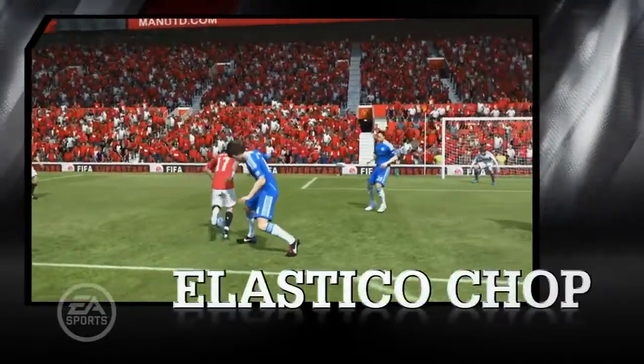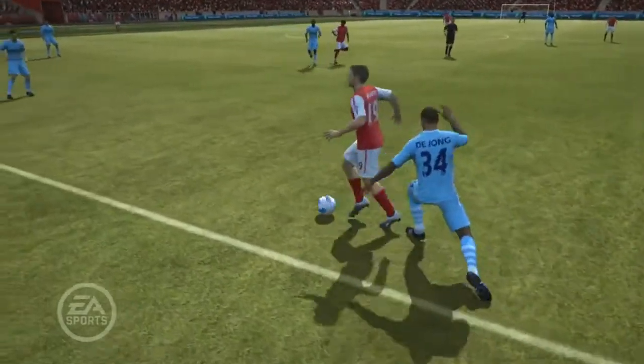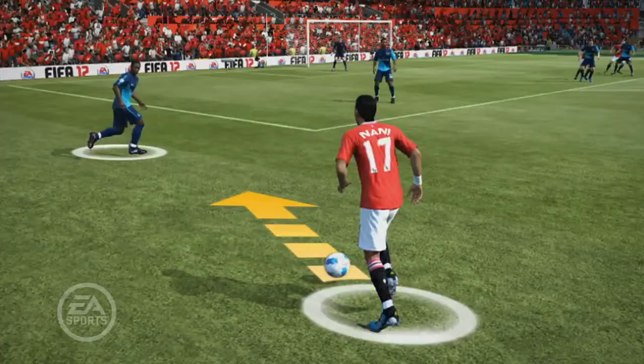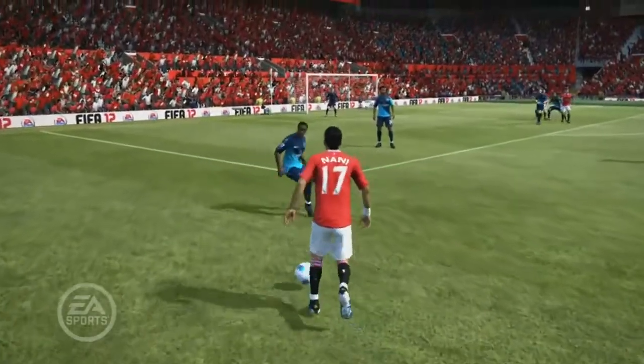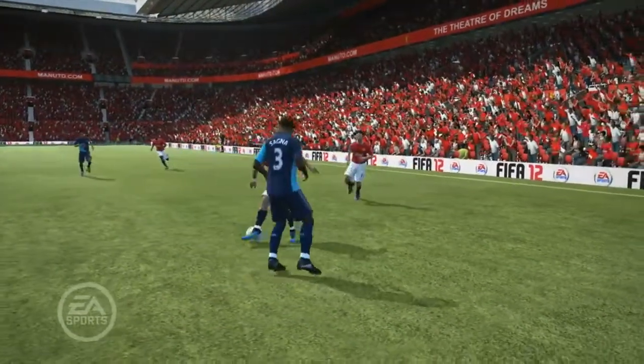This year we've added a brand new skill move called the Elastico Chop. This is basically a combination between the Elastico skill and the Heel Chop. The best place to do this is when you're running down the wing in a one-on-one situation and you fake to the outside but you actually chop with your heel to the inside, and if you time it just right you'll get by your defender and you'll be through on goal.